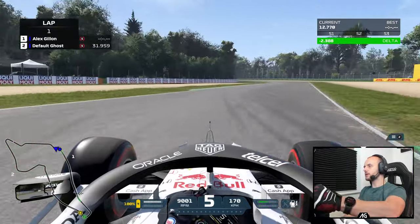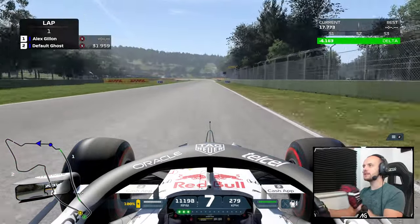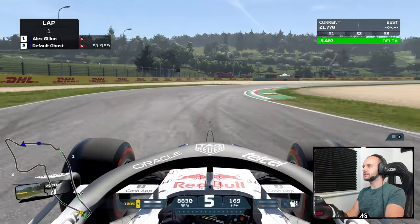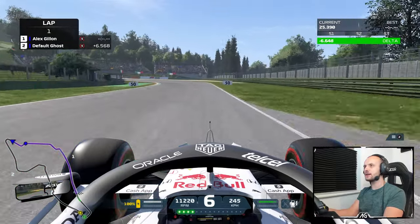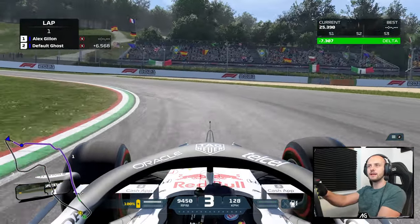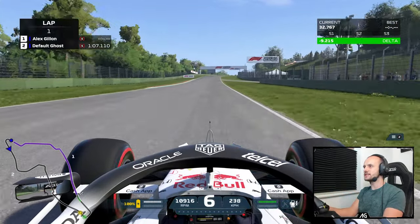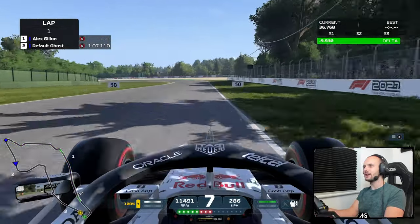Coming through — the curbs are quite harsh; there is a bit of a bump to them. The outside ones seem okay, but the inside one has a little bump as you go on them, like a small hill, which doesn't surprise me — I recall that from real life too. So far this feels pretty good: quite a lot of grip, the bumps and curbs feel nice. There are no red flags so far on this circuit, which is really great to see.